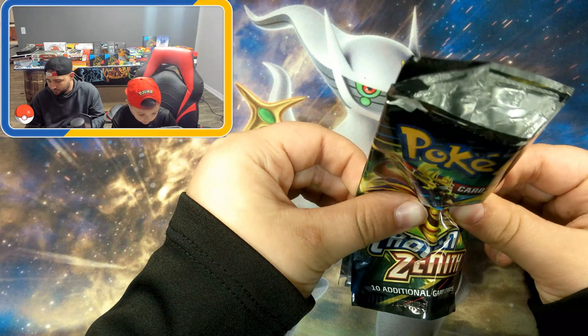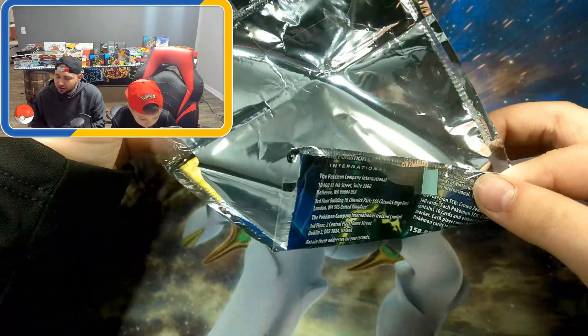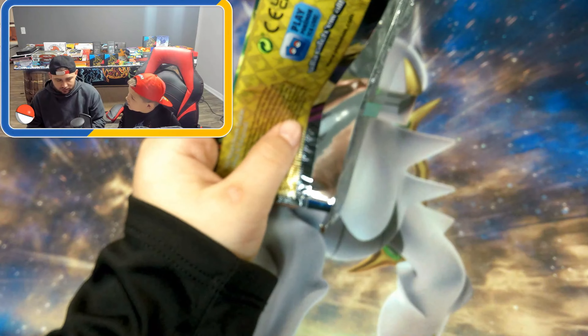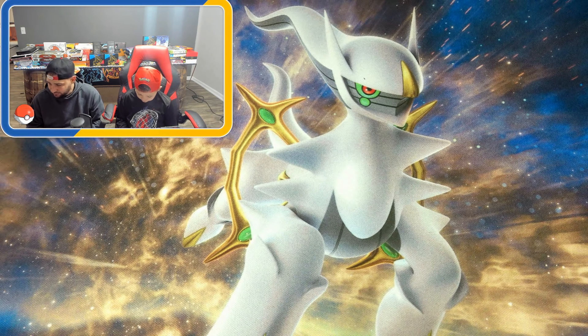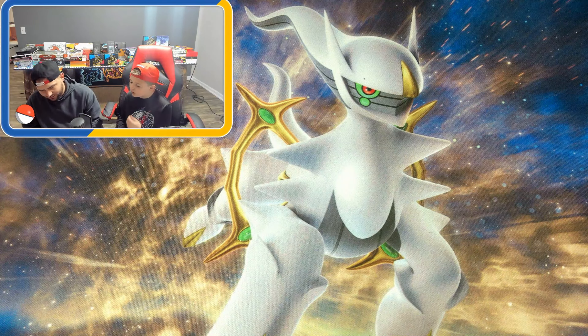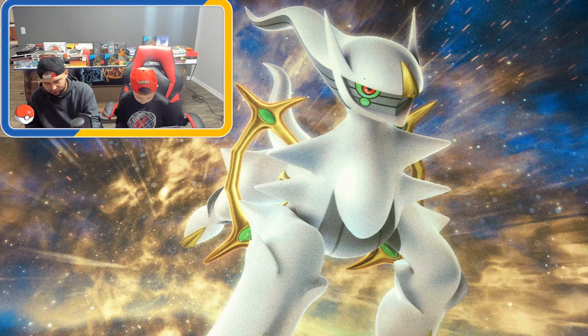Guys, that does it for this video. Thank you for watching us open up the Regilecki and the Regidrago V collection boxes — we hope you enjoyed it. We highly recommend these products. Go get some to keep sealed and to open — this thing is great. If you can find them on the shelves at stores, grab them up. Every time we open a Crown Zenith product, why is there always a banger inside? The first pack out of each ETB was a banger — maybe five or seven times in a row. That is very odd.